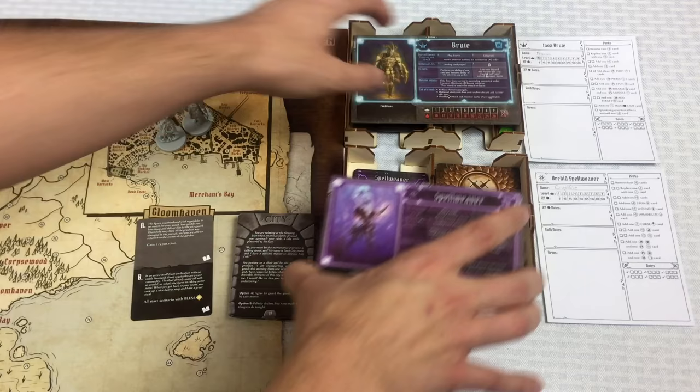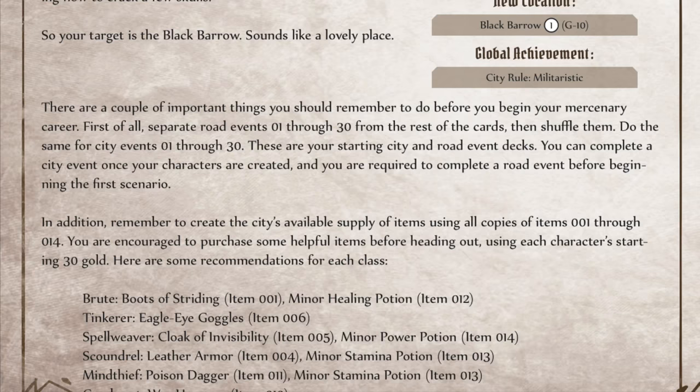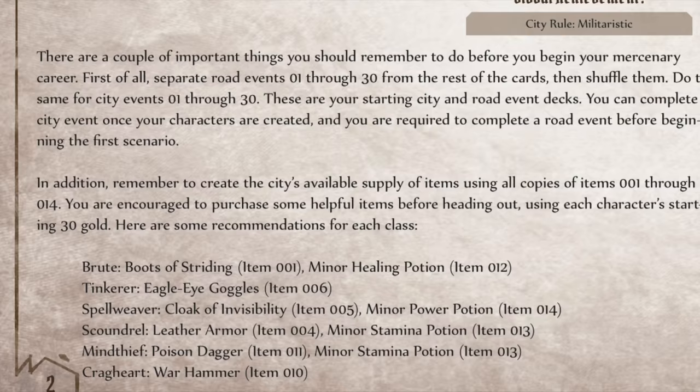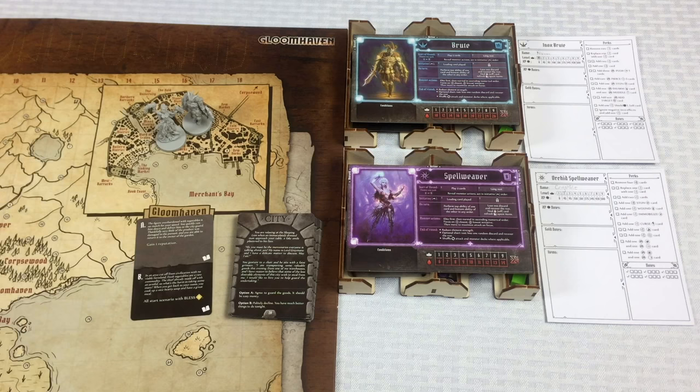We just did our city event. Now the rulebook reminds us to create the city's available supply of items using all copies of items 001 through 014, and we're encouraged to purchase some helpful items before heading out using each character's starting 30 gold. Here are the starting item recommendations. The Brute should start with Boots of Striding, item 1, and a Minor Healing Potion, item 12. I've already set up the item cards deck from the campaign setup — items 1 through 14 — so let's grab those for Norman.